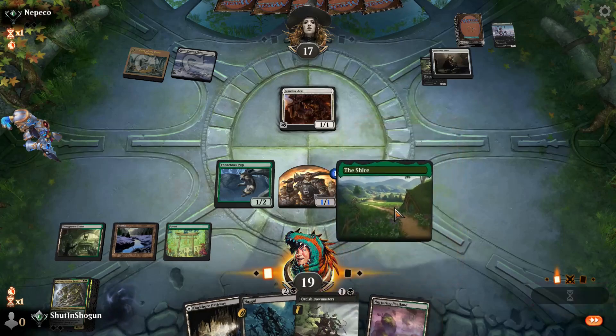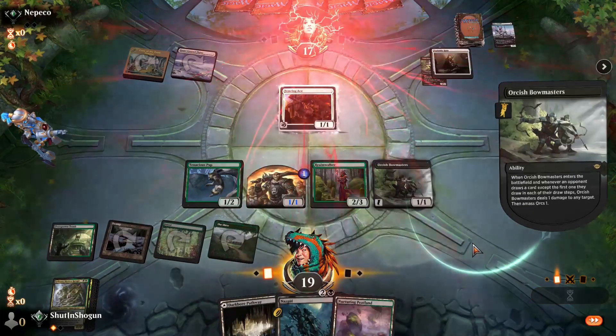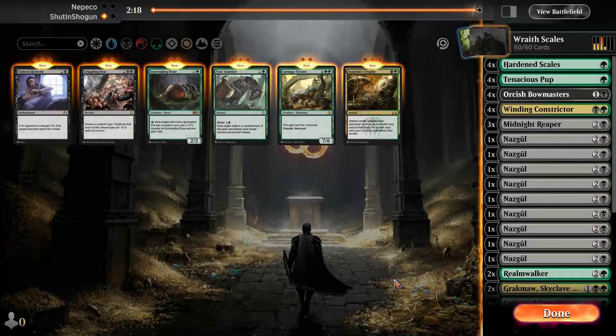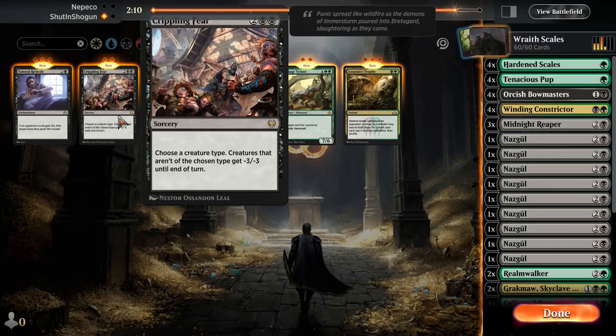This will effectively net us some cards by not burning the ones in our hand and burning the ones off the top of our library. They did find their second land, and they clearly had two one-drops. I think we'll just play the Shire since we can't do anything else anyway. Playing a Bowmaster to get rid of their Fencing Ace, which is a card I didn't expect to say today.